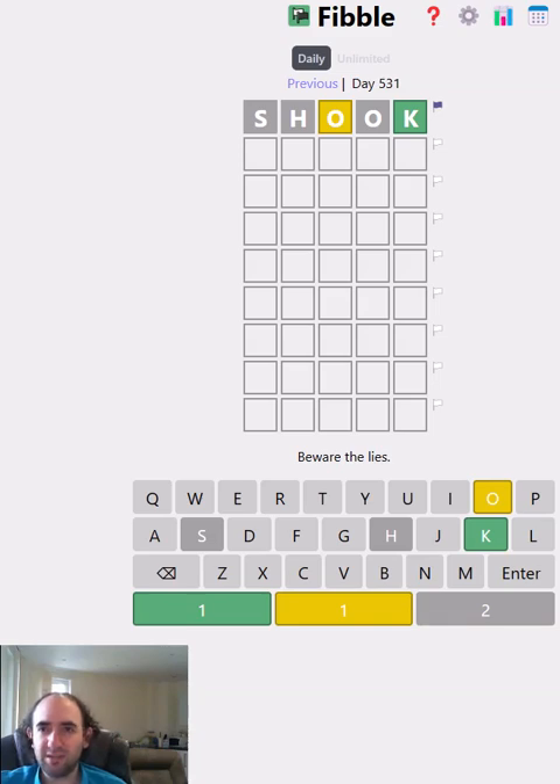Hello again. Welcome to today's attempt at the Fibble Puzzle. This is Wordle but with liars — there's one liar in each row. So maybe that S shouldn't be grey, maybe the O shouldn't be yellow. The only way to find out is to play.